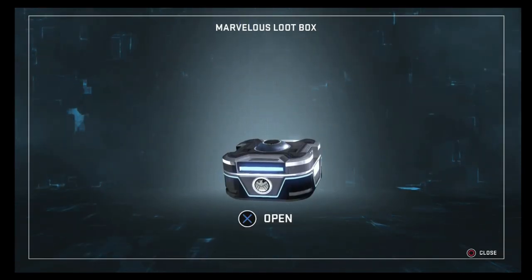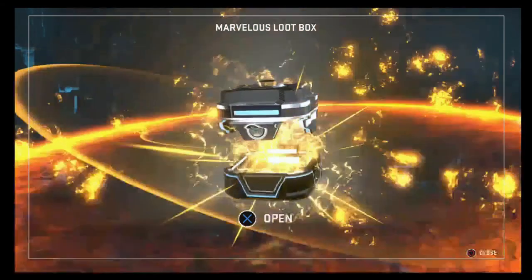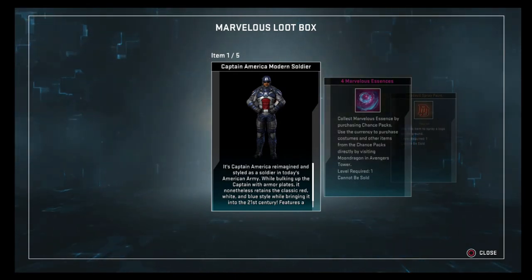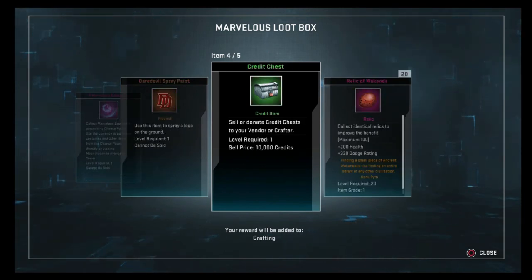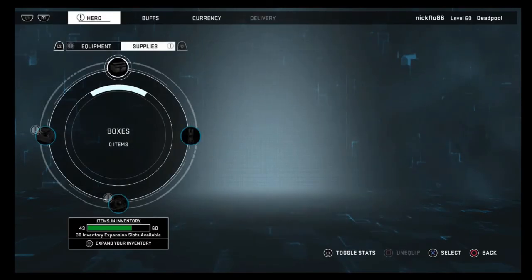Last one — boom! Captain America Modern Soldier costume, pretty gangster, look at that. We'll work with that. We already have the Daredevil, there's a credit chest for 10k, and that's it. Six boxes total.